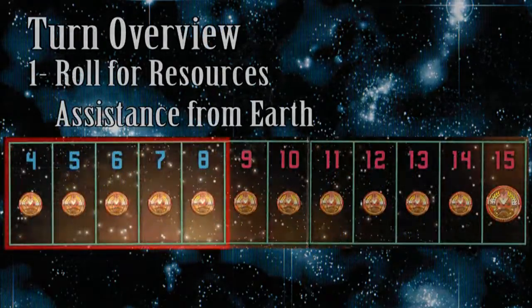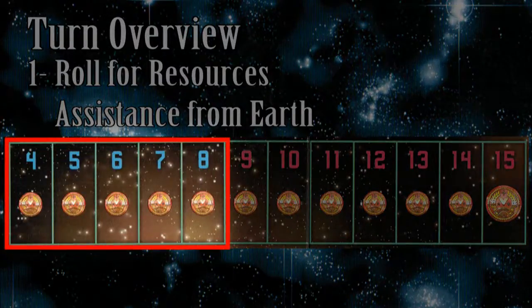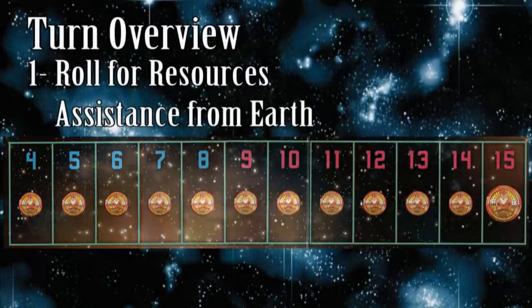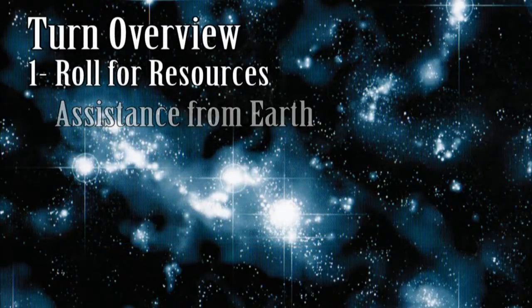As long as your score is eight or less, you may get assistance from Earth. This assistance comes in the form of drawing a resource card from the supply pile. There is a variant published with the game that allows for drawing two cards from the supply pile if your score is six or less. Our group often uses it as it speeds up the game and makes the overall experience more fun and exciting.